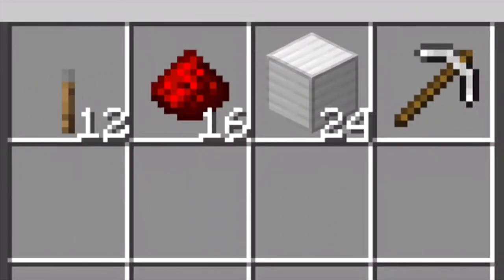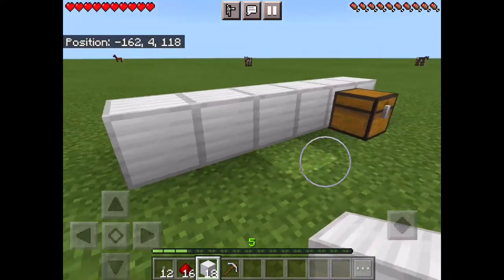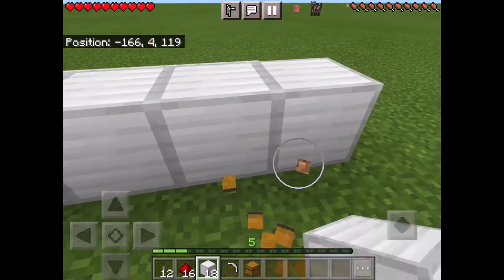For the combination lock you'll need 12 levers, about 16 redstone depending on how much you're doing, 24 blocks of your choice, and one pickaxe. You'll need to place blocks all along the bottom.